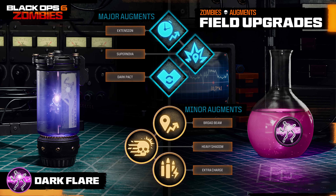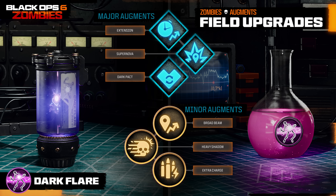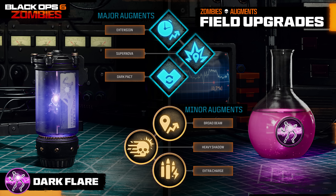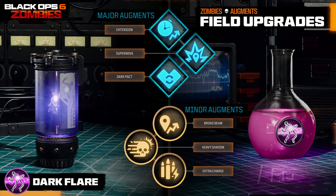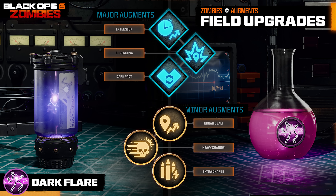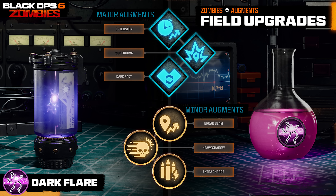Moving on to the new field upgrade, Dark Flare — the major augments are Extension, which significantly increases its duration; Supernova, where the beam is replaced with a sphere that damages nearby enemies as it travels and detonates at the end of the duration; and Dark Pact, where the beam heals and revives other players on contact, almost like another version of Healing Aura. For minor augments: Broad Beam significantly increases the size of the beam; Heavy Shadow slows enemies on contact; and Extra Charge increases its max charges by one.